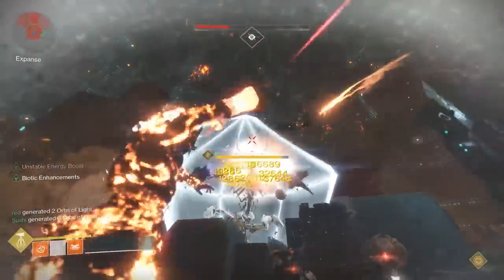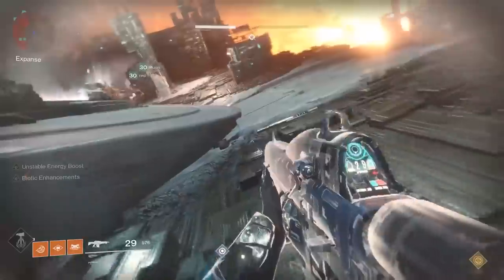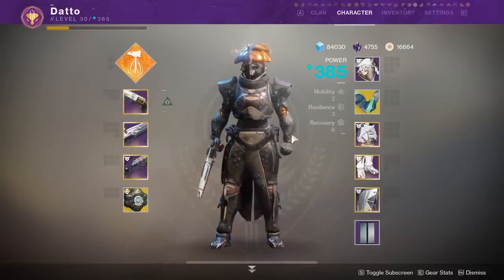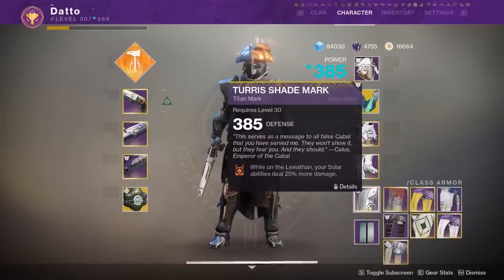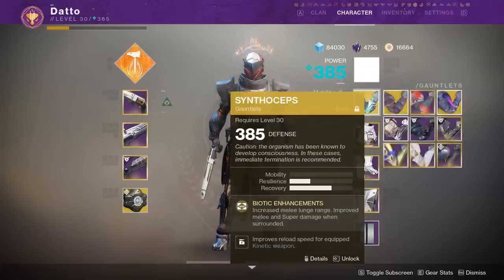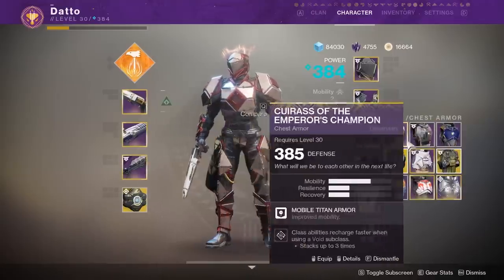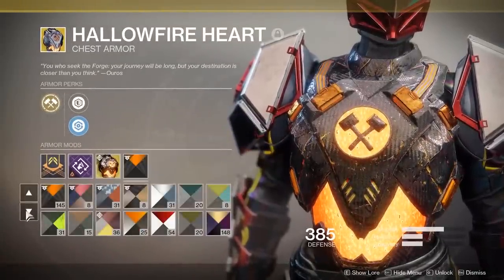The easiest boss to do the Synthoceps surrounded bonus on is probably Argos, since everyone is focused on damage. Harder might be Ka'ur or Kallus — because of positioning on Ka'ur, and on Kallus you typically want to punch a beast for the raid mod bonus, and there might not be enough beasts surrounding you to proc Surrounded if your team is killing them. Honestly, part of the reason I don't switch to Synthoceps too often is just because they look ridiculous with my armor set. My Solar Strike set is the Escalation Protocol armor with Buffer Overflow. I couldn't replicate the Wrath of the Machine shaders from Destiny 1, so this is what I ended up with. I also use Hallowfire Heart with this, which unfortunately breaks the look of the set — I might get another one and properly match the shaders.